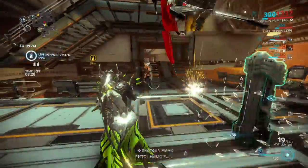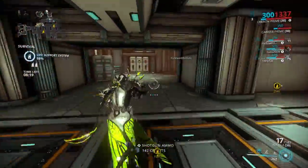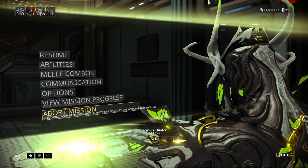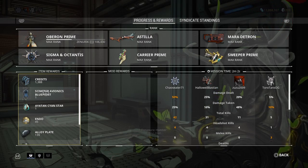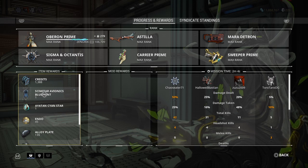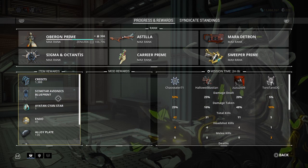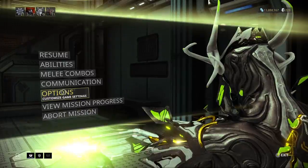I think we got some kind of barrel or something for a weapon. Let me just view mission progress. Oh, I got the Scimitar Avionics. Get out of here, Lotus — I'm trying to see something. Scimitar Avionics, yeah.